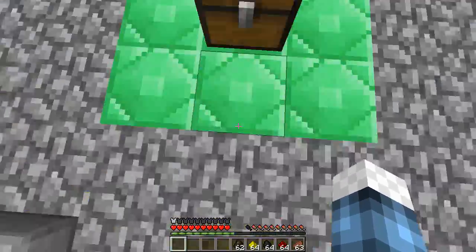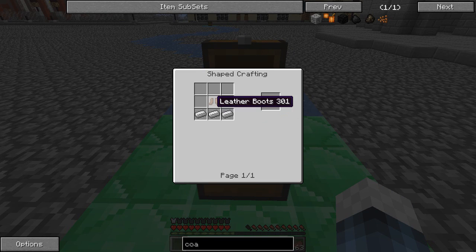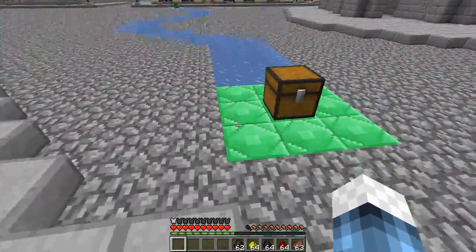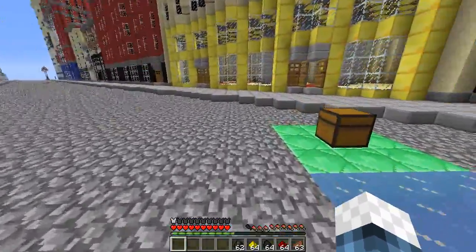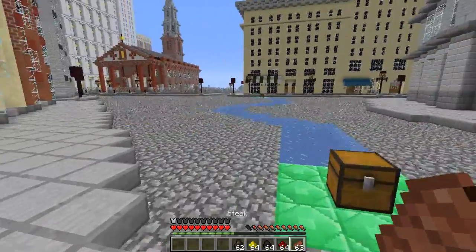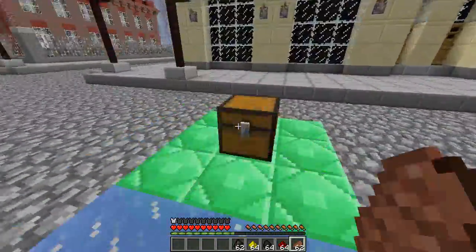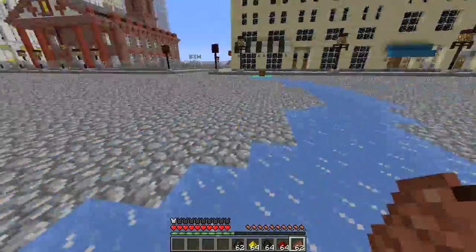Next we have ice skates. They're crafted using three pieces of iron and leather boots, so they're pretty cheap. You put them on your feet, replacing your spring boots, and they make you go really fast on ice. You walk really slowly on other surfaces — just like real life, it's very difficult to walk on anything but ice in ice skates. Once you get on ice you get really fast.